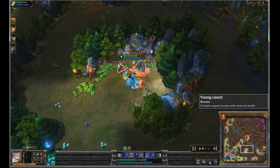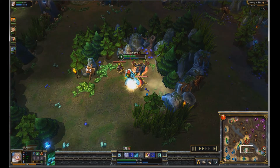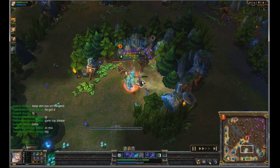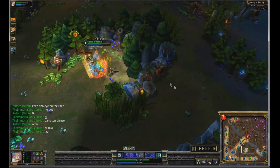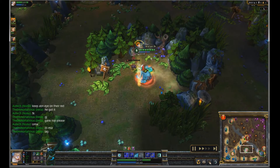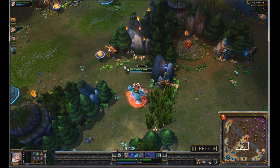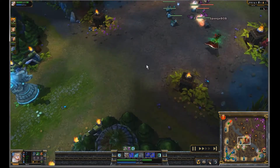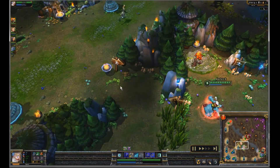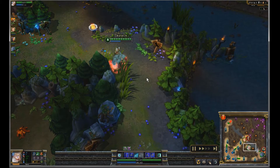Just grabbing red buff here — I would have gotten this earlier if I hadn't had to go watch bottom lane, but you can't take the same jungle route every game. You're going to have to adapt and do what feels right for that game. A lot of junglers get in the mindset that they have to take the same route every game, but you're going to have to change depending on what's going on. It seems Trundle counter jungled some of my wraiths.